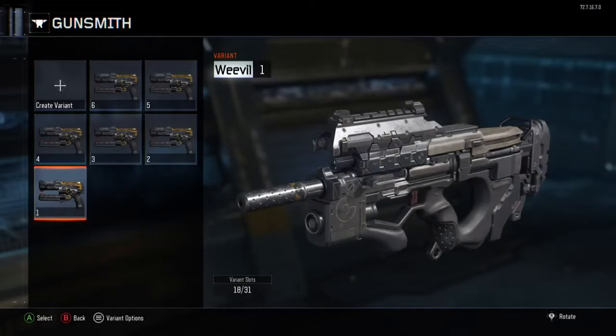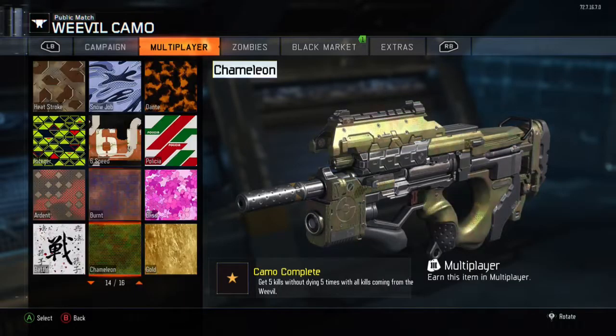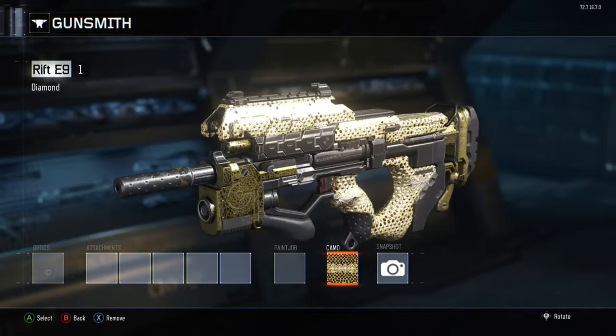Once you delete it, go ahead and back out. And there — see how the gun, the pistol, says Weevil? So you're going to go ahead and press A or X, go to the color that you want, go ahead and back out, and save it.